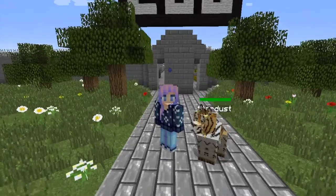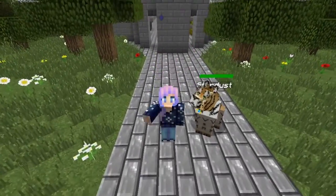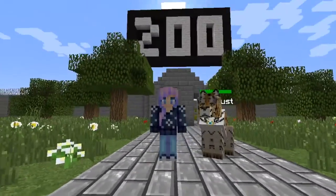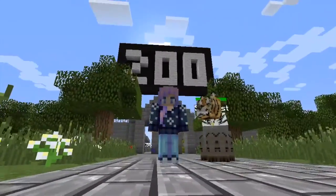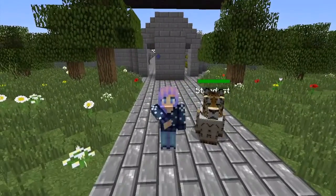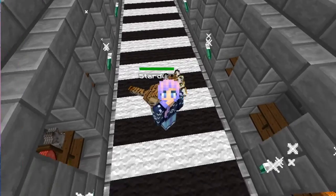Hey everybody, Winstar here and we are back for episode 4 of Zoo. In this video we're going to be doing raccoons, so if you want to know how to tame raccoons and everything you need to know, watch this video. Me and Stardust have to go to the storage center and get the supplies, so we'll see you guys once we get there.